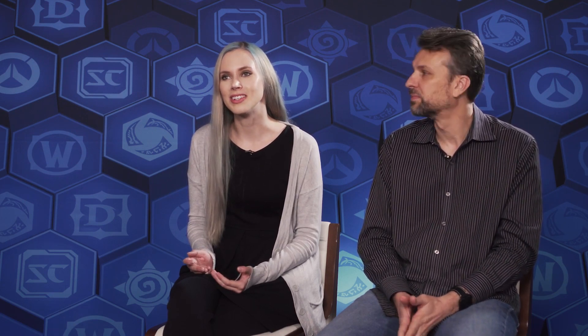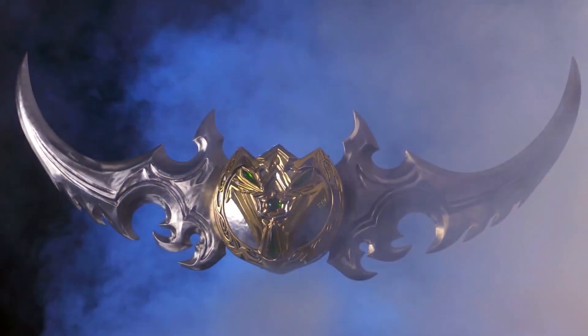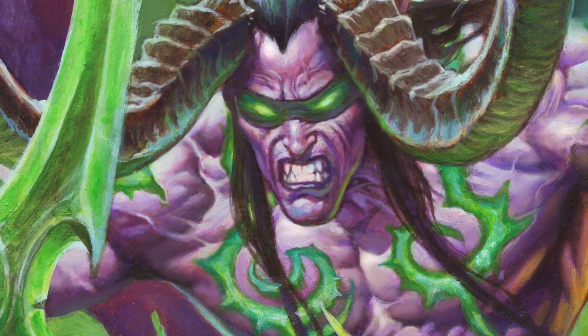Going through his history, the goal was to find the most interesting parts and let players experience them firsthand — like when he fights the demon Azzinoth, who has the famous Warglaives of Azzinoth, so you understand where they came from and why he wants them. The story also shows key moments with his brother Malfurion Stormrage, the main Druid character in Hearthstone. Experiencing it from Illidan's perspective — seeing everything through his lens — makes for a delightfully slanted viewpoint.